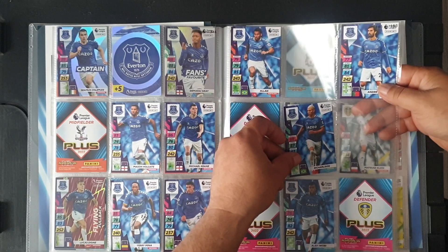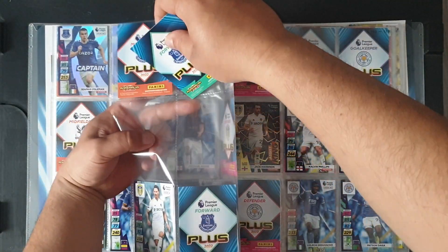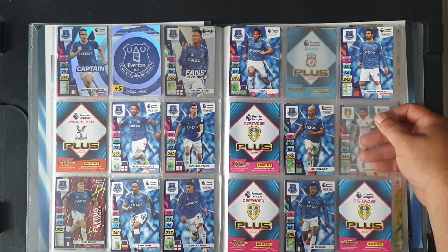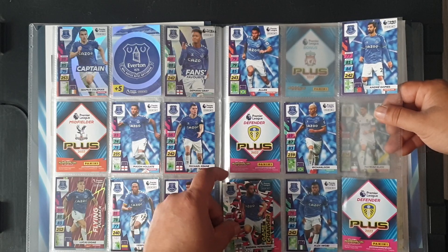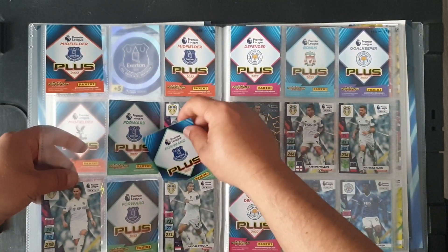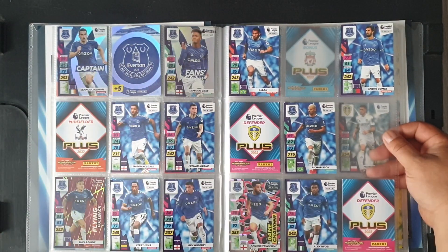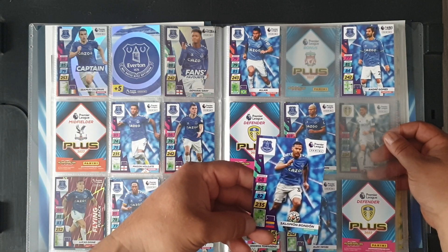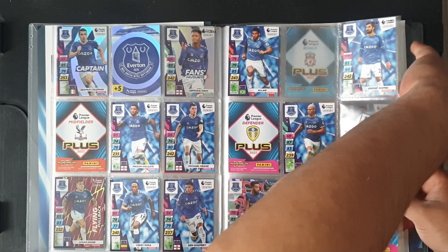Richarlison in the middle at number 149. Dodged a couple of duplicates on the way. Number 151 Andros Townsend — perfect. Salomon Rondon at 153, right next to these guys. We start with the captain Liam Cooper for Leeds. No team crest but 156 gives us Patrick Bamford. Goalkeeper Illan Meslier at 157.